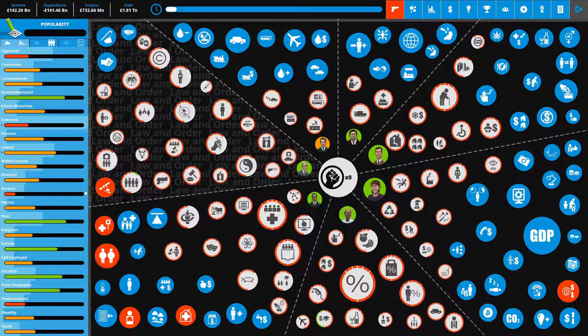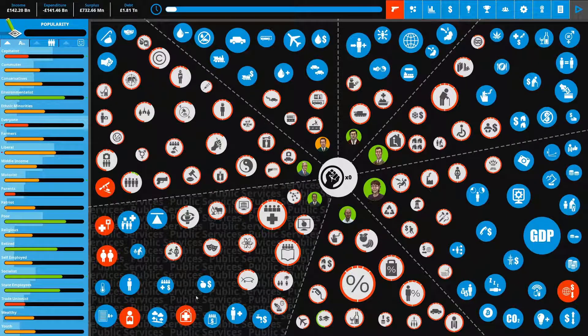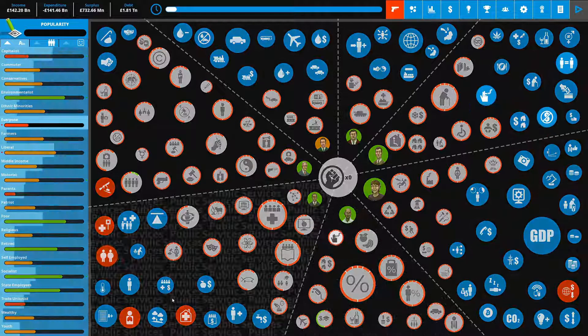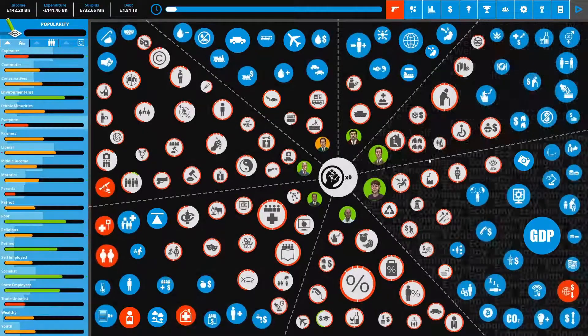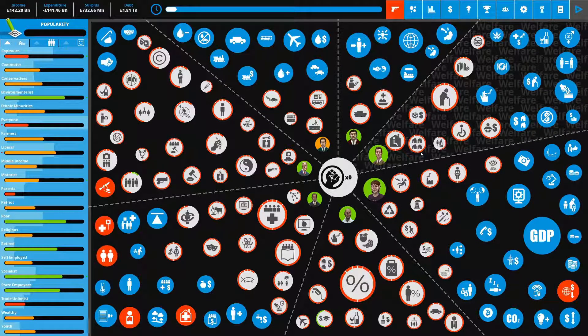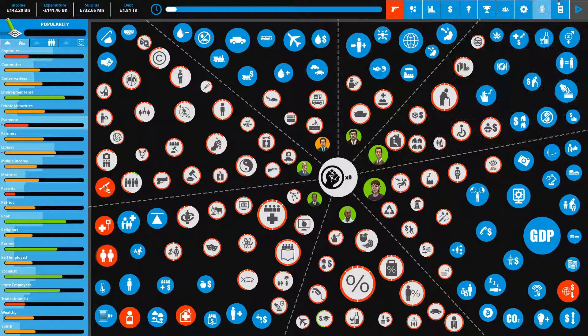Obesity should start going down with the healthy food campaigns and subsidies. We also increased the tobacco tax — that's good. Respiratory disease should be coming down with that. We do have to worry about the environment though — it's actually trending up a little bit, which is great. We could look into reforestation — that's usually a fun one to do. The UK probably could use some reforestation. I don't know what the UK is actually doing in terms of reforestation, but that could be kind of neat to bring back the forest a little bit.